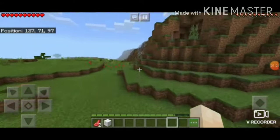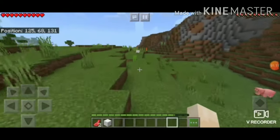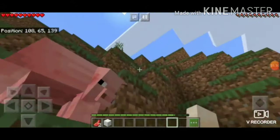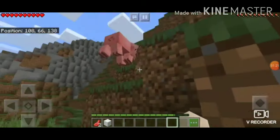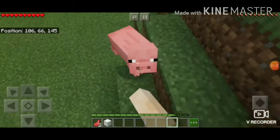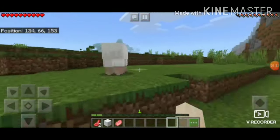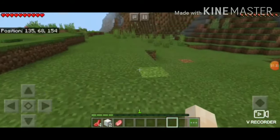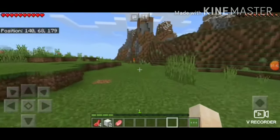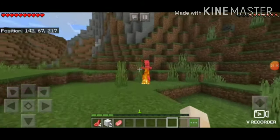We all need to craft a bed, so I'm trying to get sheep. You can see some mobs are burning — they're bad mobs. Some bad mobs burn in the daylight. We'll need to kill these for food. We need sheep for a bed.